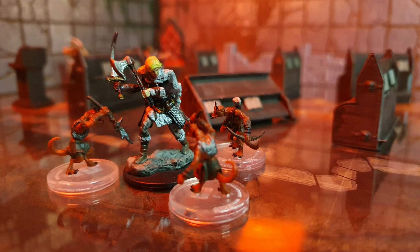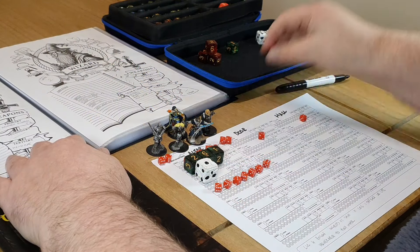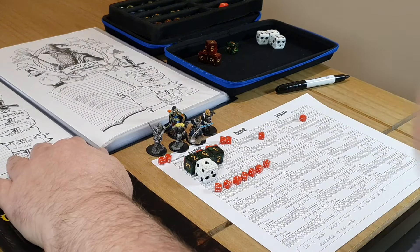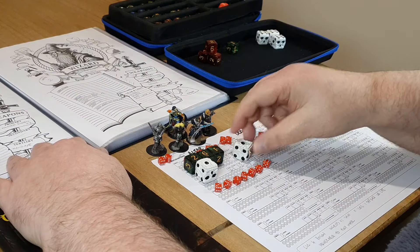A third demon slashes high at Ingrid's face — it hits, leaving a wound on her cheek as she rolls a one, failing to defend. The poison also takes effect as she fails that save too, taking one more wound and dropping Ingrid's total health to seven.